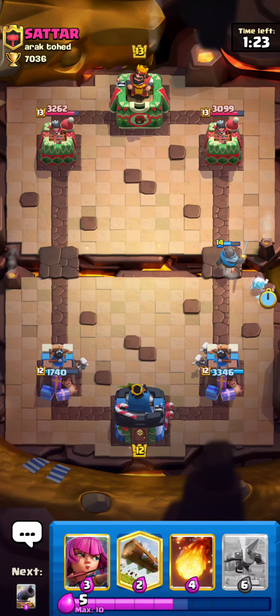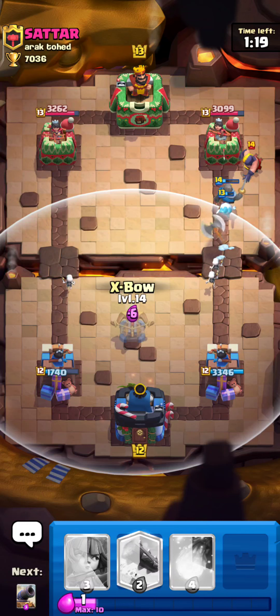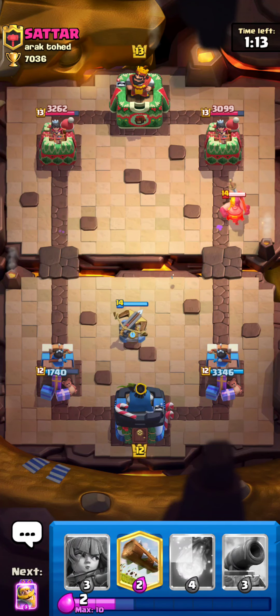Let's cycle Ice Spirit in here because this tower is having some damage already. Let's set up a defensive XBow in here and let us see if he goes his Mega Knight in front or Sparky behind.